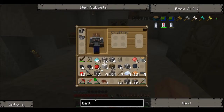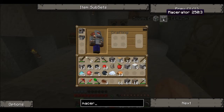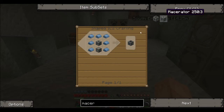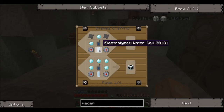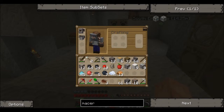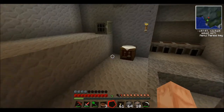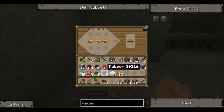How do you do that? More refined iron — no. Machine block. So, flint, cobblestone, machine block, and electronic circuit, which is: wire, redstone, and refined iron. Right, okay, so let's get some more copper cable. There we go.